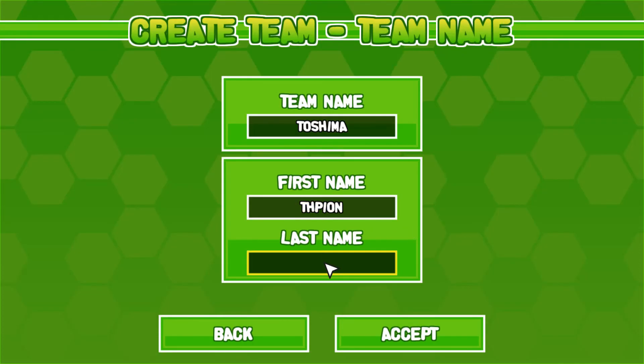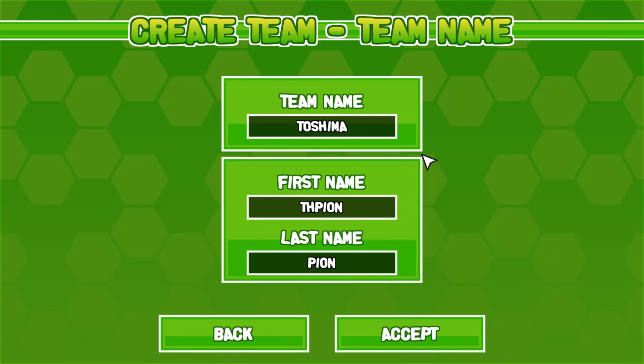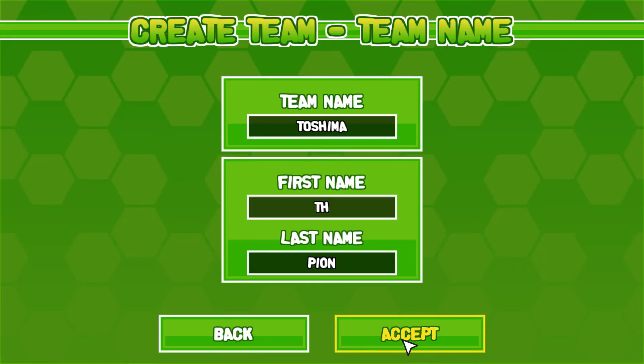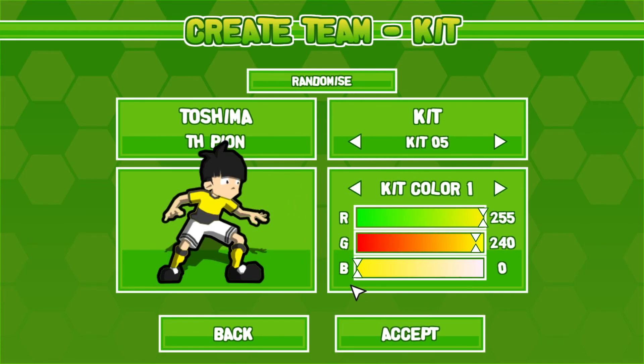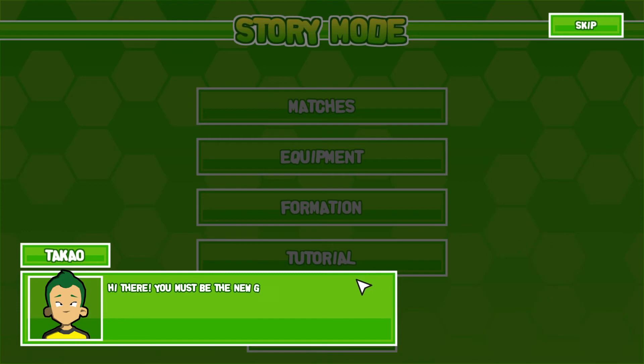First name THPine, last name... wait, we do it differently. Pine as last name and TH as first name. Okay. We could change our outfit — let's not do that. Lots of stuff you can customize, that's always good, but not really what I'm looking for right now.